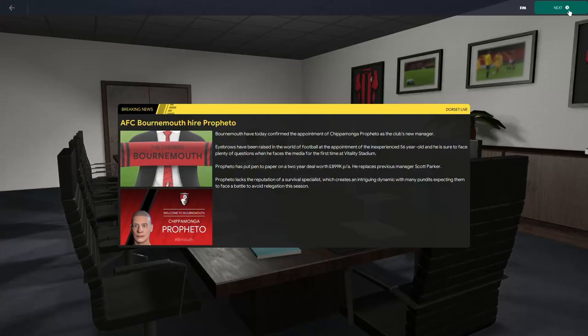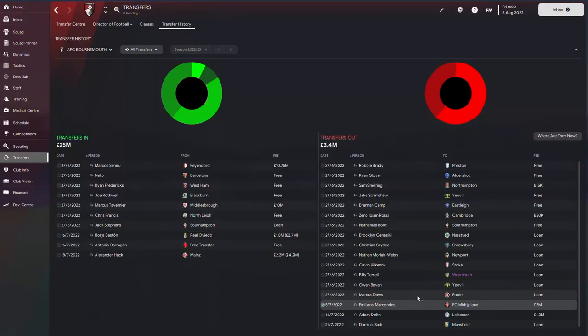Thank everybody for their kind words on this new tactics series. We started with the 3-4-2 with Launce and now we are heading to England, picking a team that is expected to get relegated. Their name is Burnmouth and our goal is to try and get them into the Champions League with a 4-4-2.